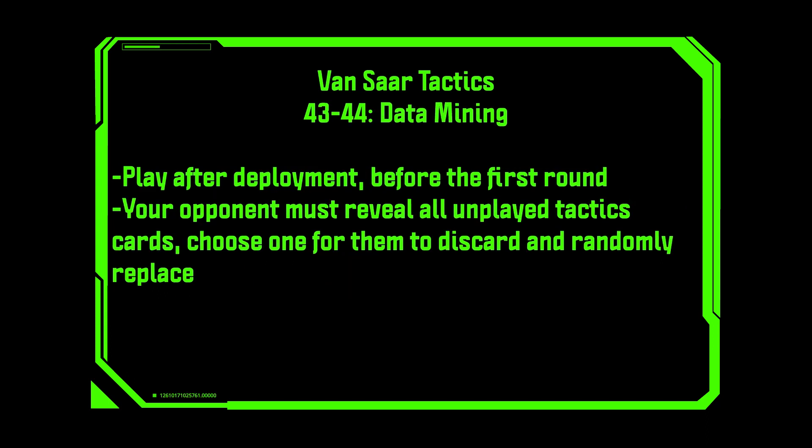Data Mining. Play after deployment before the first round. Your opponent must reveal all unplayed tactics cards; choose one for them to discard and randomly replace. This is just great — if you have an opponent who you know leans into certain tactics cards, you get the opportunity to see if they have them and potentially throw them off. How useful it is depends on how much your opponents rely on their tactics cards. For someone who uses a card like Out of Gas all the time on their vehicles, it can be really helpful to take that out of their hand.